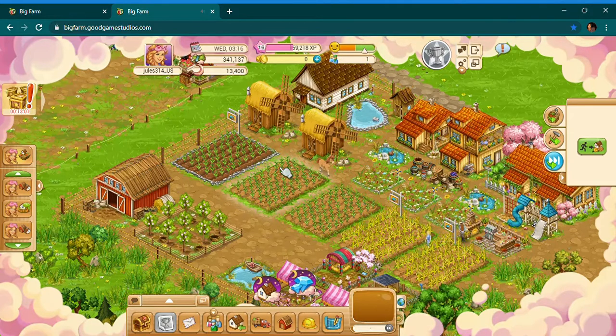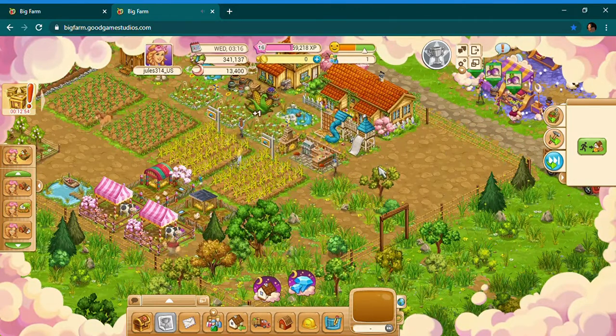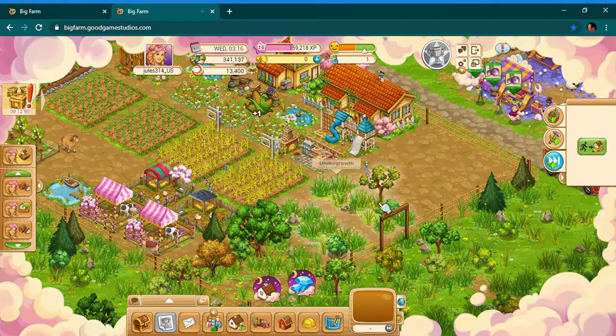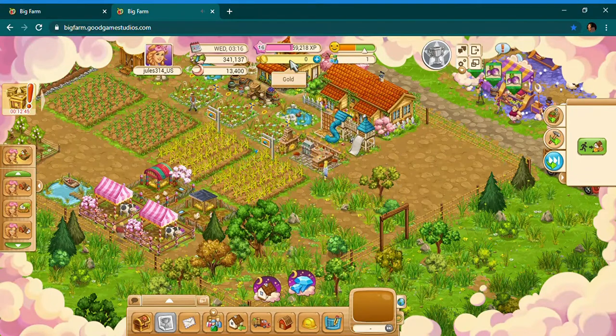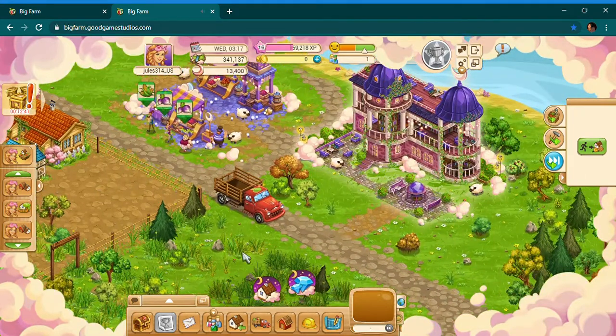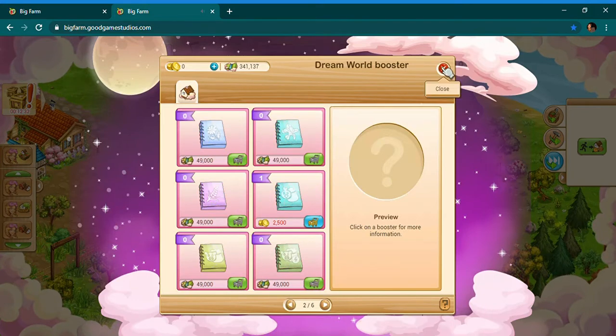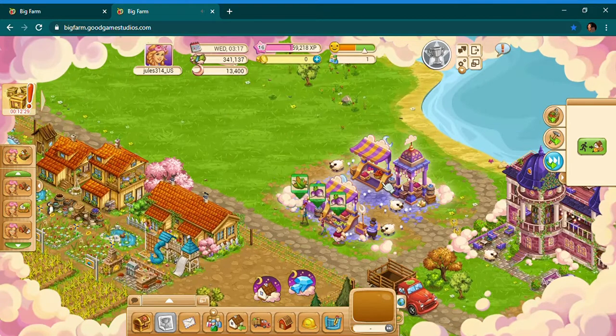Everything here is free — no gold needed. You do start off with 100 gold, but I don't use it to skip anything or buy special products. My strategy is to use it to buy land at the beginning, buying a bunch of plots. Or you can save the 100 gold and spend it however you want. There's also a library which I highly recommend — you use money to buy books that increase the amount you get per harvest.